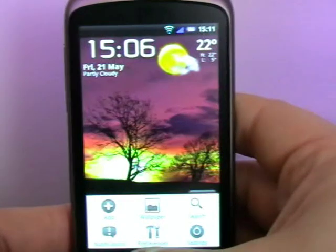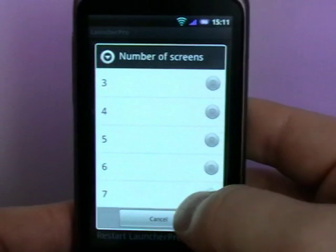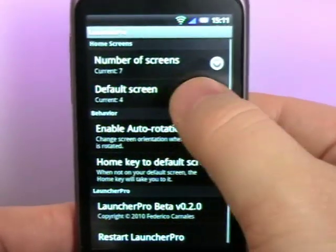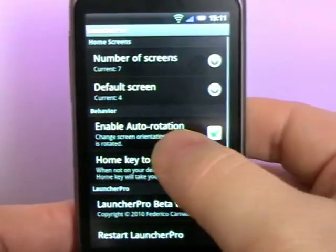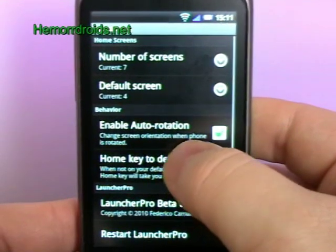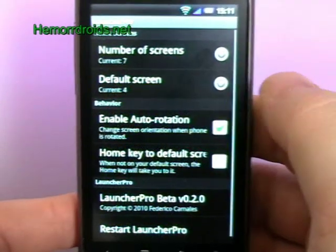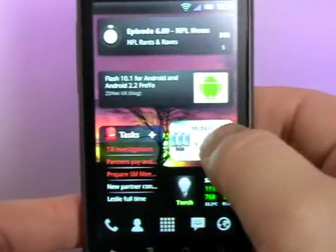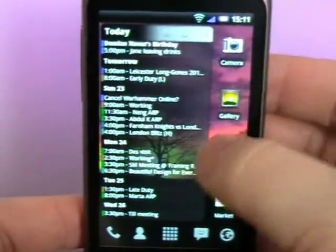There are some options in preferences. You can set how many screens you want — three, four, five, six, or seven; I'm on seven. You can set your default screen, so you could start on screen one if you wanted. You can have auto rotation. You can also set the home key to take you to the default screen, or as it is at the moment, pressing home takes me back to whichever screen I was on before — I quite like that.